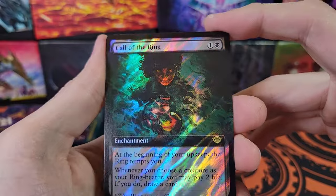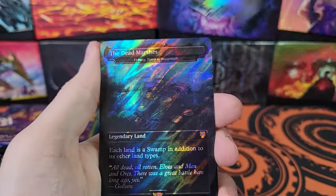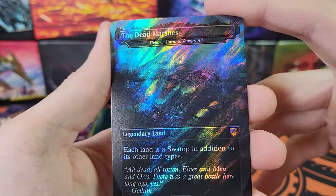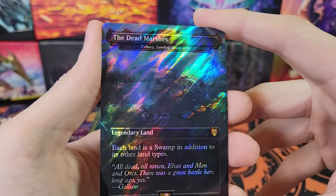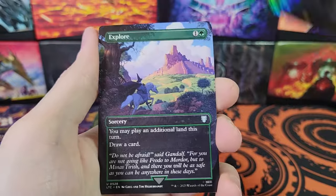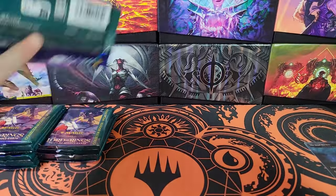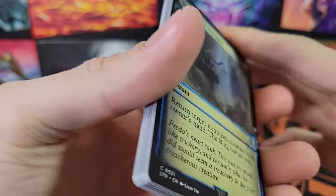Call of the Ring in Surge. Cool. The Dead Marshes. Urborg, Tomb of Yawgmoth — that is a good card. Starting off with some good stuff. Surge Foil, Mythic Land.